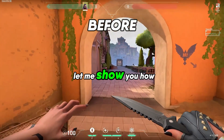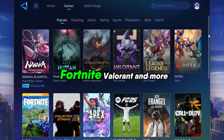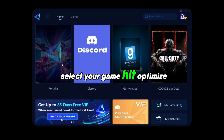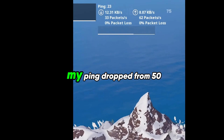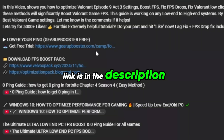Tired of lag ruining your gameplay? Let me show you how Gear UP Booster can fix it. This software lowers your ping in games like PUBG, Fortnite, Valorant, and more, making your gameplay smooth and lag-free. Select your game, hit optimize, and let it connect you to the fastest servers available. In my experience, my ping dropped from 50 milliseconds to 5 milliseconds. Download Gear UP Booster now — link is in the description.